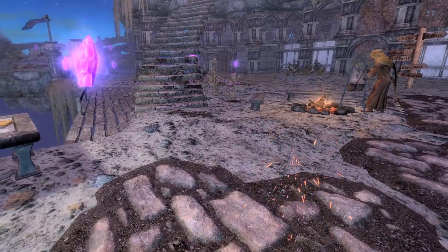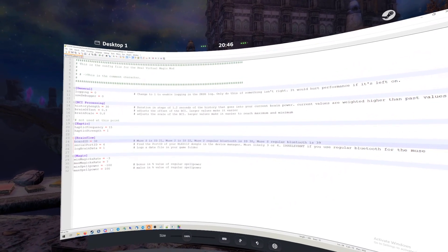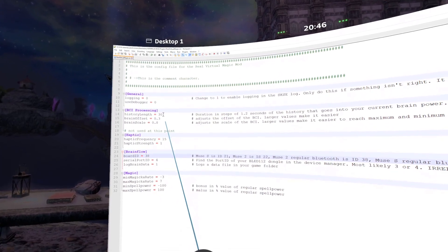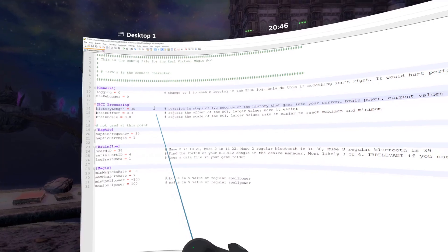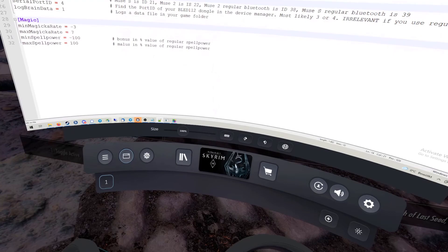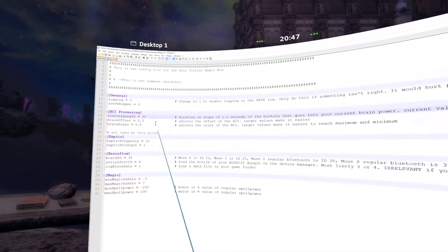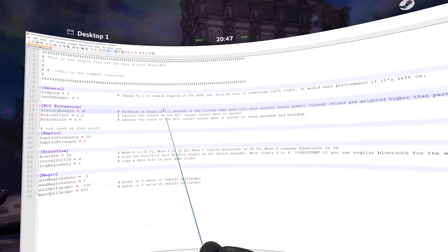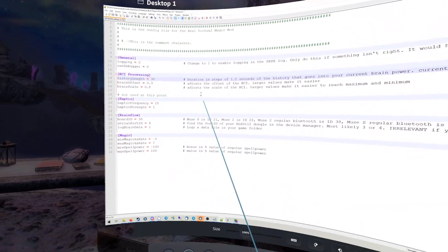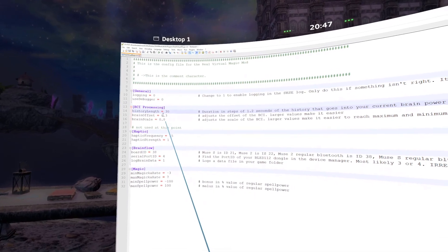The last thing I want to show you is this — the INI file of the mod. Here you can see I added parameters for the BCI processing. There is the history length, which is in steps of 1.2 seconds. That means how fast your instantaneous brain power affects your in-game brain power. I have a moving average of 30 seconds, where older values don't count as much as newer values. You can play around with that — it means the value changes more immediately with what happens. And then you have the brain offset.